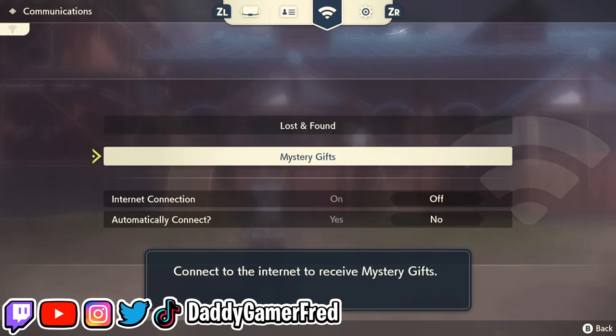It says connect to the internet to receive Mystery Gifts. Here is where you can get all of your Mystery Gifts for pre-ordering the game, having the game early, as well as in the future if there are any events going on. This is going to be the place where you can actually pull up and receive Mystery Gifts inside of your game.